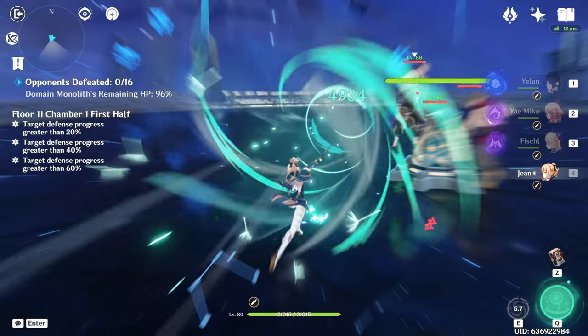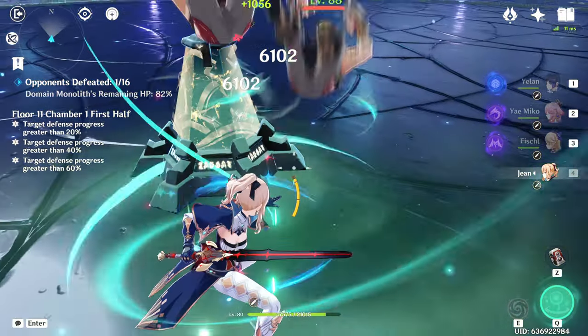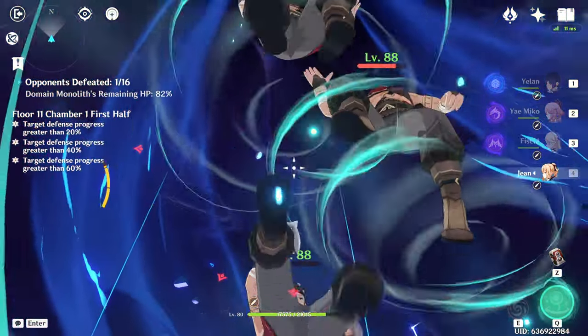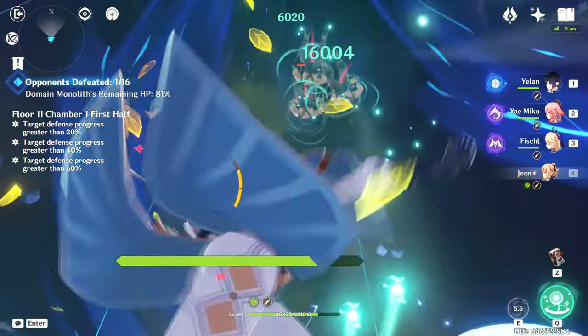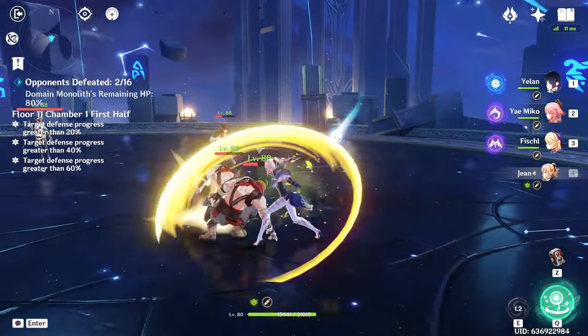Her elemental skill creates a whirlwind, allowing her to push and pull enemies dealing Anemo damage. The pressed version will push enemies forward, while the hold version will let you control the direction of where enemies will be launched. Fall damage is one of Jean's specialties.